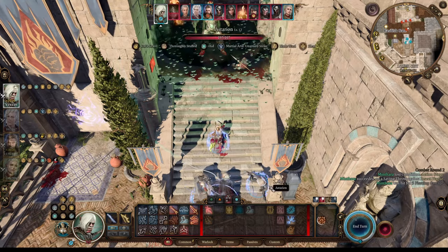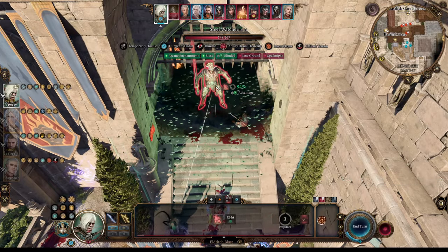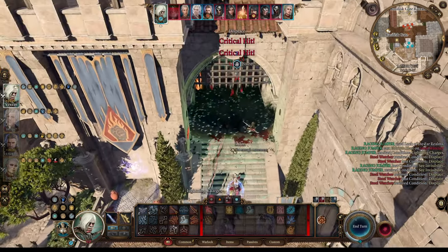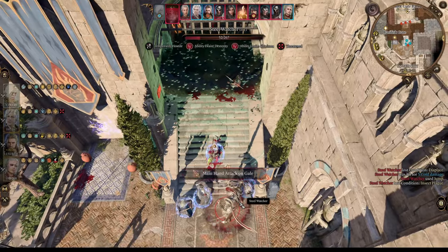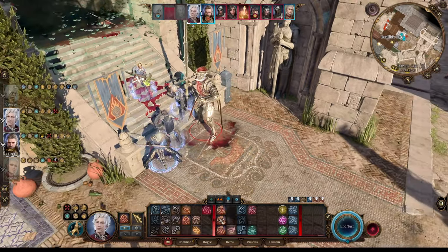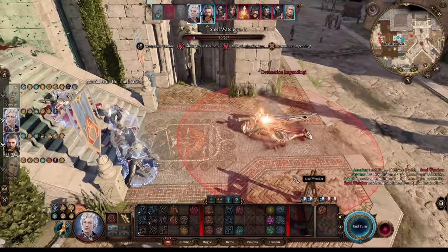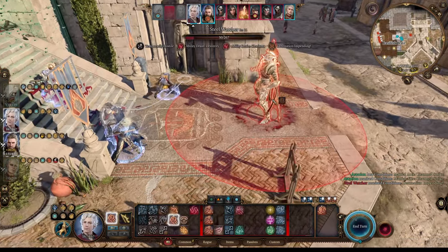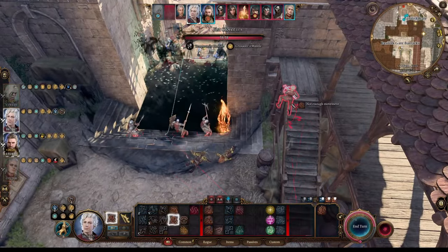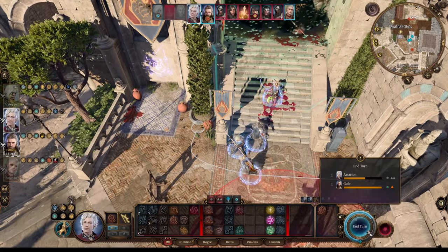Now it's our mage's turn. We use Eldritch Blast — we got minus two to attack from low ground, but it's still a very strong choke point. We push enemies away into the darkness. Some try to jump away, but only the most powerful enemies can do that. We're not too worried — we have more than enough damage to burst them down and push them away so they blow up. We need to make sure to stay outside the archer's range, but with enough movement speed we can go in and fight. Melee fighters and Cleric should stay a little bit behind.